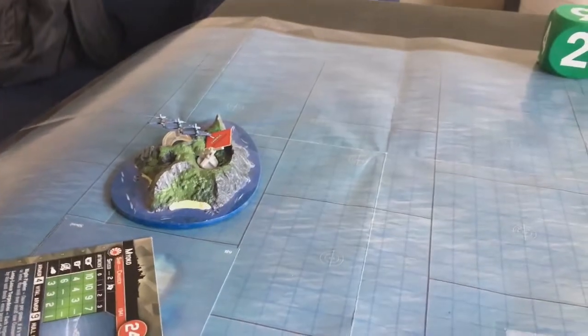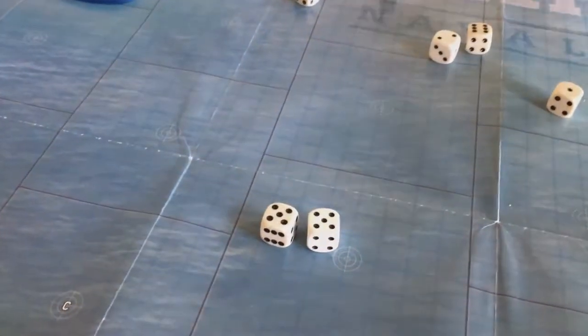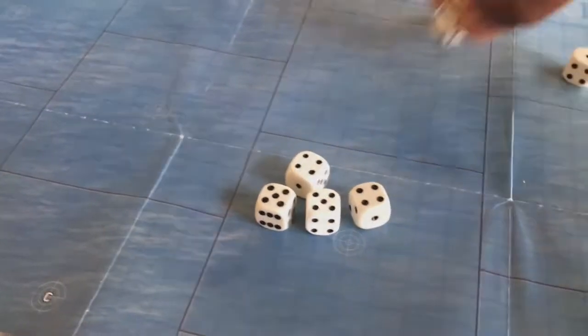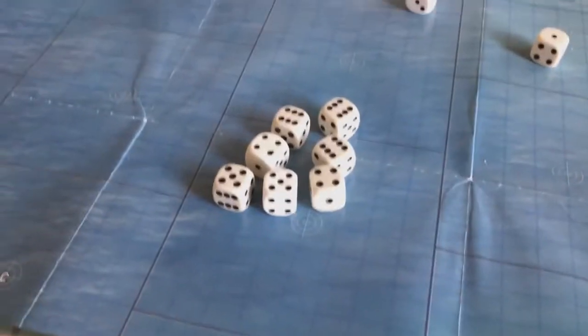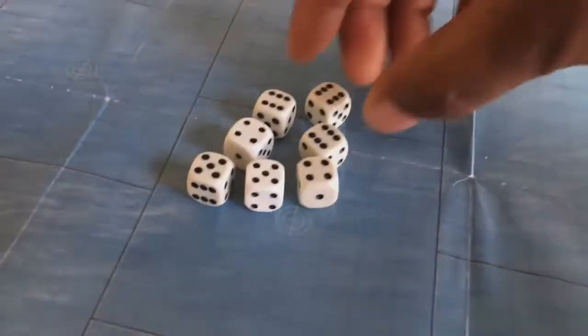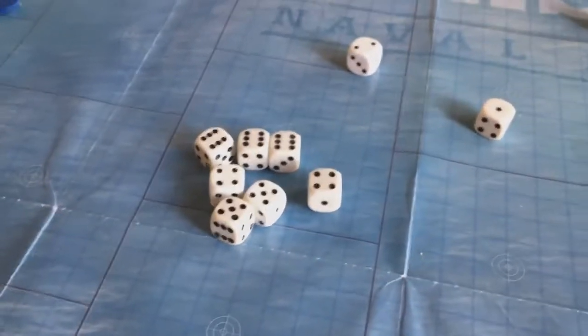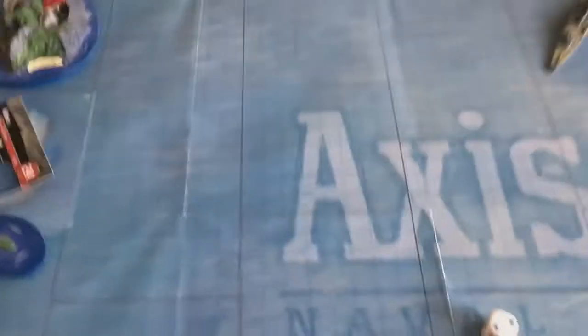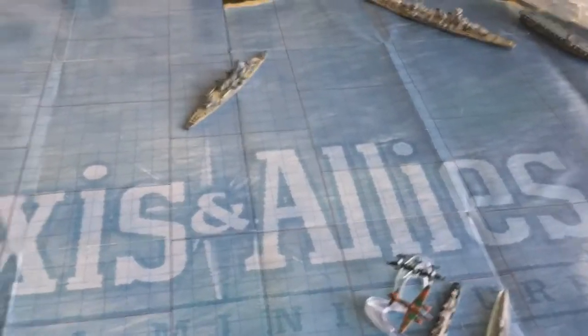The Helldivers have 11 dice plus one extra for attacking a damaged target, giving 12 dice total. Rolling the bombs, it looks like a real good roll - one, two, three, four, five, six, seven, eight, nine, ten - one more damage would have hit the vital armor and destroyed it in turn two. Instead the gun takes another damage marker. They were just one damage away from hitting the vital armor of 11.